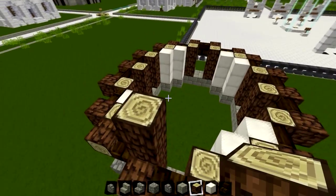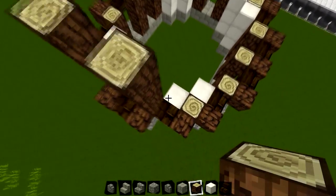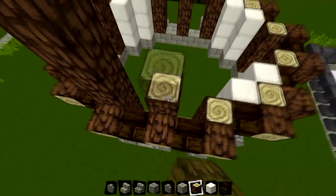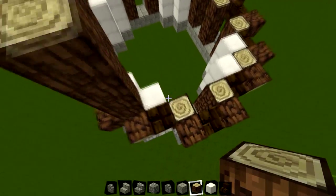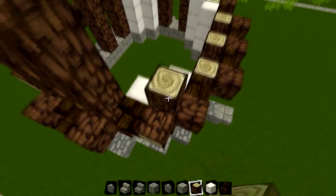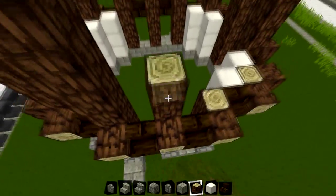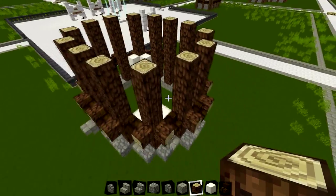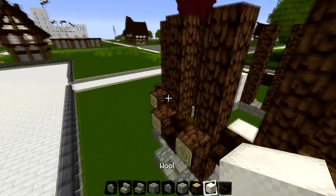We're just going to add a bit more height - just going up four, all the way around. Keep going up, just adding a bit more height. All of this here is going to be the base of the windmill. Although the way I've designed it is easily somewhere that someone can live as well. And then we're just going to go inwards after we've done the base.